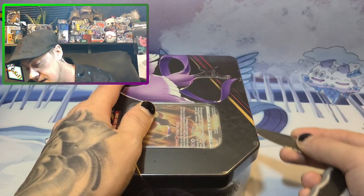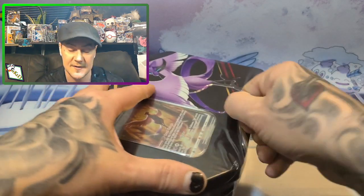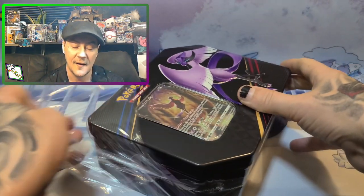Hello and welcome back to Ink Penguin! Today we have our very last Galarian legendary bird tin — Galarian Articuno. I am so psyched to open this. It's a Psychic type in Galarian and one of my favorite Galarian legendaries. I am so excited and I cannot wait to get into this tin.